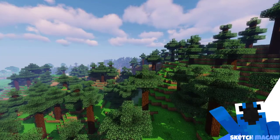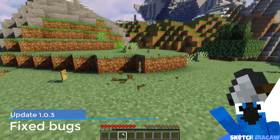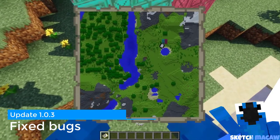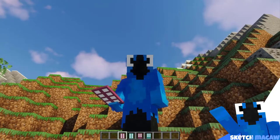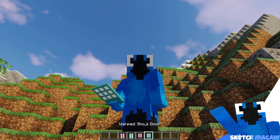The 1.12.2 version had a door duplication bug — this is fixed now. Incorrect map colors for warped and crimson doors have been fixed. The items for crimson and warped shoji doors had been swapped — that's fixed too.